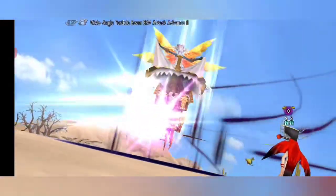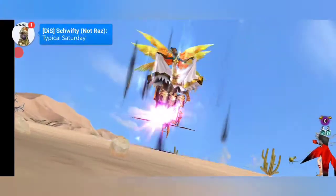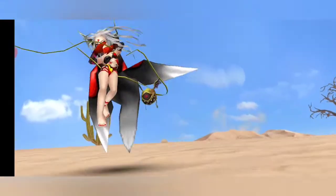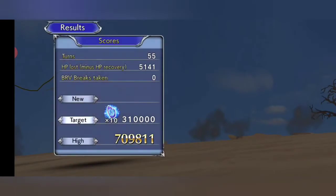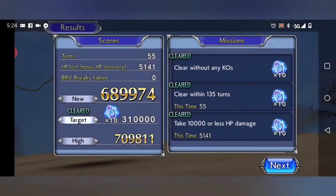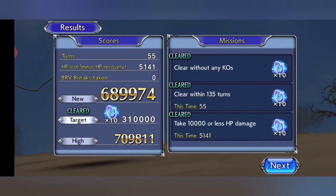Yeah, I think this is probably the easiest Tier 4 solo using her. Garland works too, Vein works too, couple other characters too, but Cloud of Darkness really just shuts it down. So there you go — alright, good luck, thanks for watching.